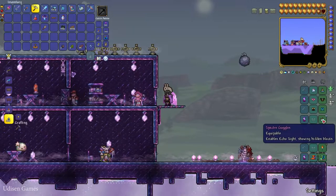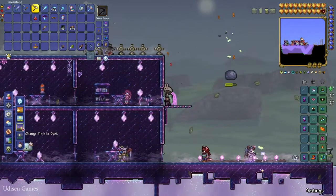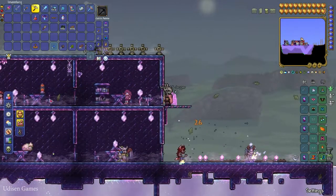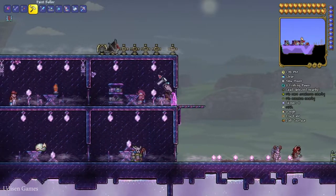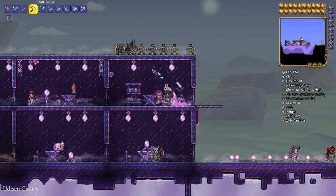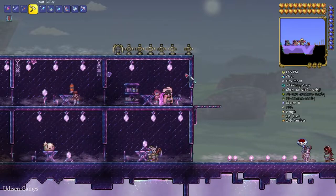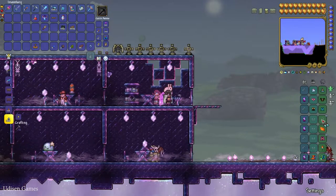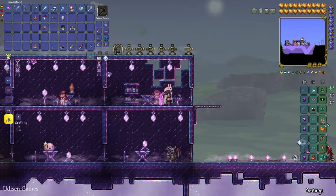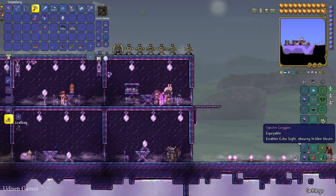Place your specter goggles in your helmet slot. Now use your echo coating as a normal paint color and paint the blocks. If I remove my specter goggles, all the blocks I painted with echo coating become invisible. These blocks are only visible when wearing specter goggles.